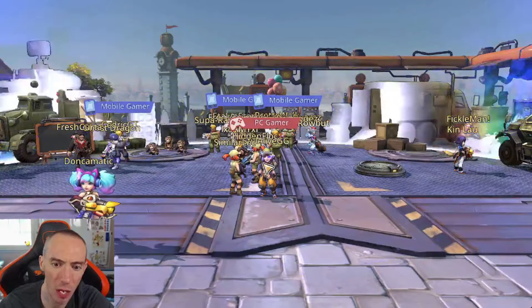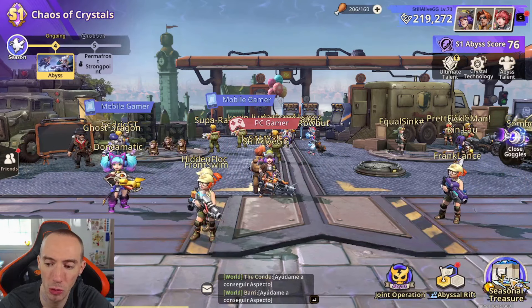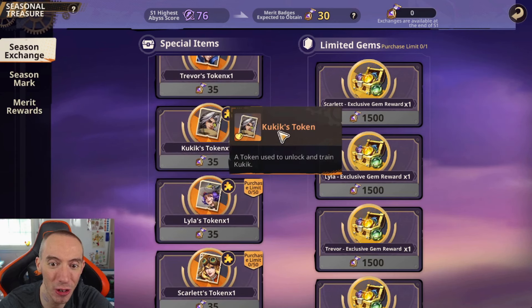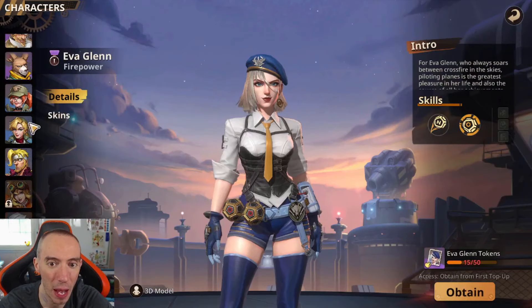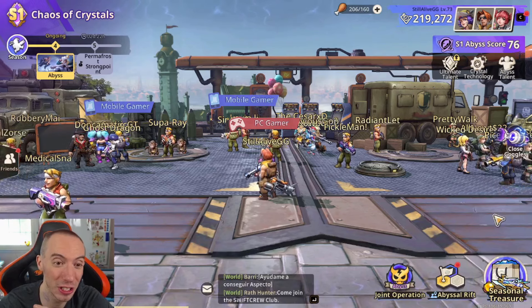We're going to put these little goggles on and everything's going to transform. First we'll go over the leaked hero — we'll head over to where it says Seasonal Treasure and scroll down a little bit. Right here we have a character token that we can buy from the seasonal exchange, but this character isn't actually in the game yet, at least not on North America server. I imagine we'll have access to this character at the end of the season, because they don't even show up as a possible unlock in the character list.